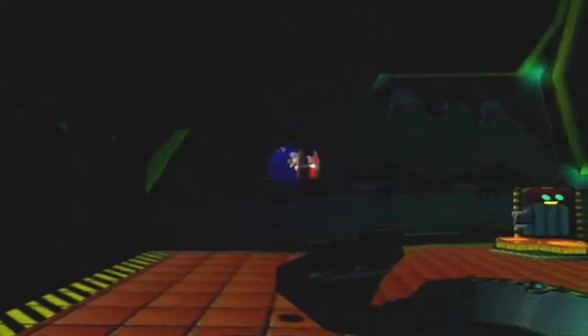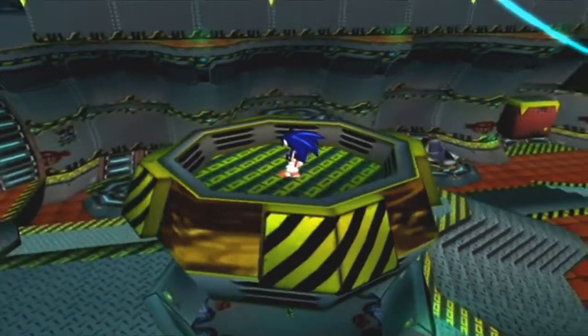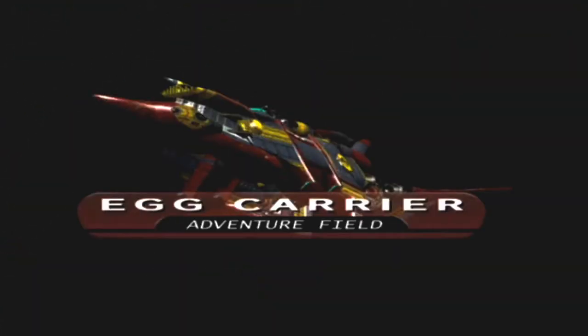We're just going to go over here onto the deck by going onto this, and then it'll magically float up there. Eggman is that fat he needs that much help getting up.